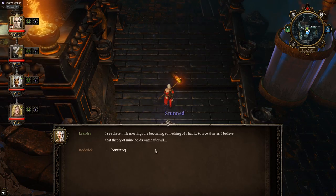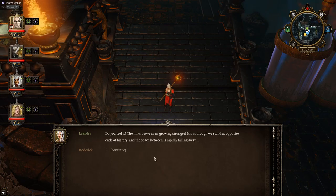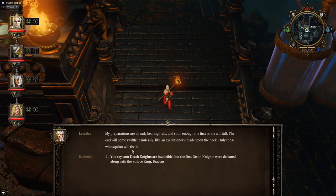I see these little meetings are becoming something of a habit, Source Hunter. I believe that theory of mine holds water after all. Do you feel it? The links between us growing stronger? It's as though we stand at opposite ends of history and the space between is rapidly falling away. But you're not alone, are you? I'd like to have a word with you all at once. You've been crafting death knights — why? The same reason anyone would care to create a soldier so powerful that none could defeat it. A war is coming, Source Hunter — the final war. My preparations are already bearing fruit and soon enough the first strike will fall.